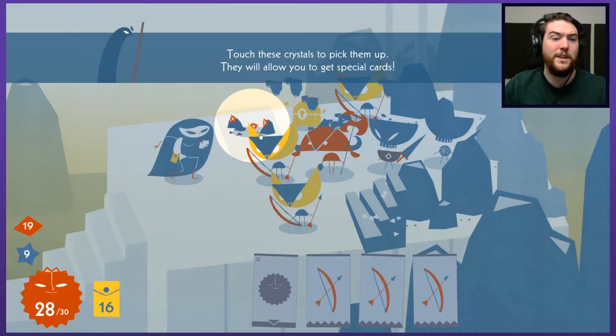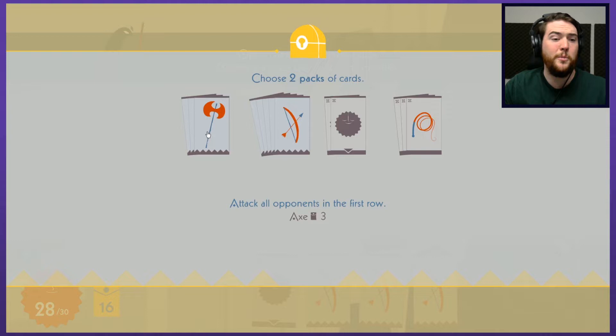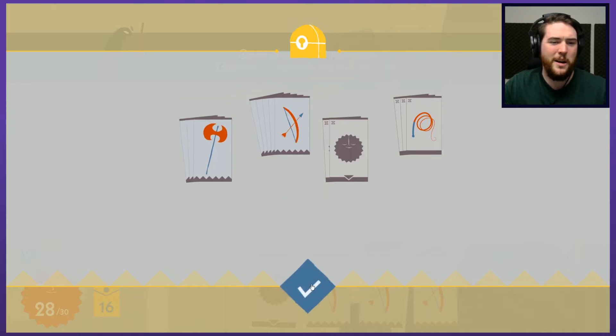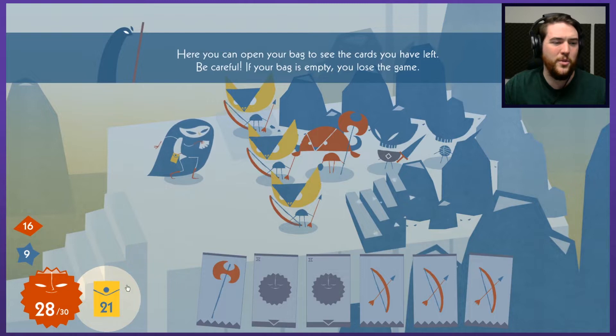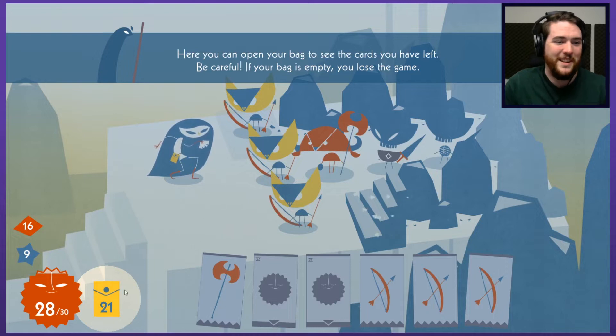Touch the crystals to pick them up — they'll allow you to get special cards. Open the chest to find new cards; it does not end your turn. Choose two packs. Cards include attacks, a restore-all-will confidence card, and a whip that pulls an opponent towards me. I'm going to grab the healing card and the axes. Maybe cards are spent forever — so I do want as many cards as possible. If your bag is empty, you lose the game.